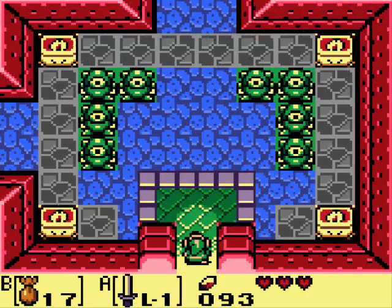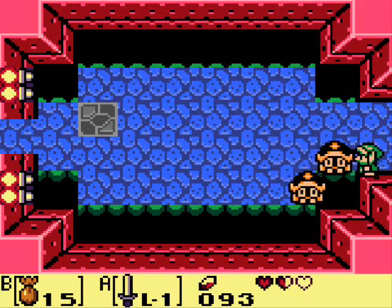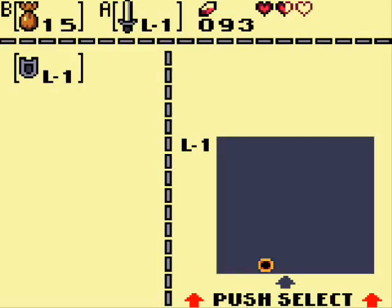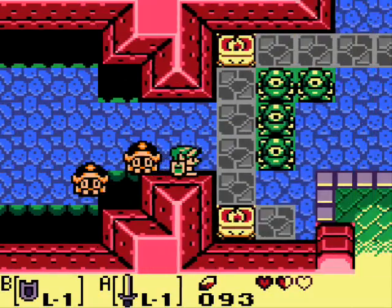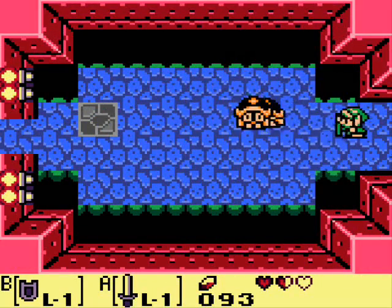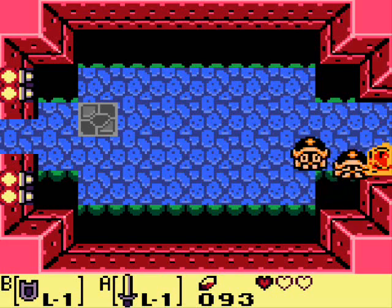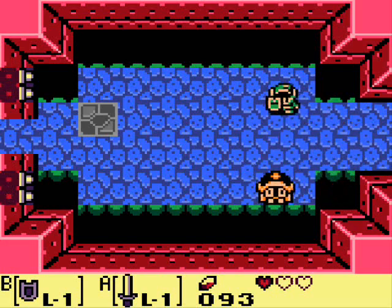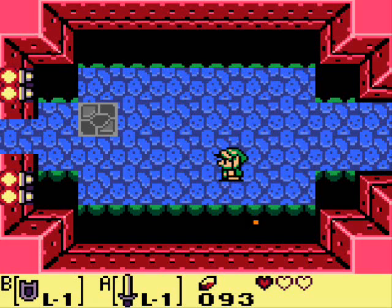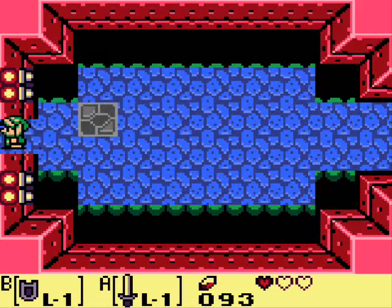Level one — Tail Cave. All right, so there are levels in this game. Whoa, crap, I didn't have my shield up — that's one way to start: death. Basically, if I'm correct, you just bang these guys off the edge, and there you go — you got a key. First key of the game!